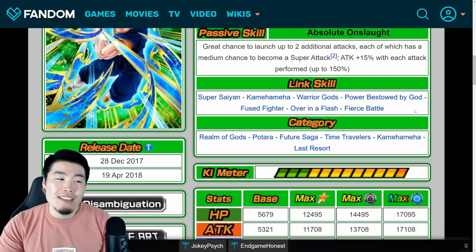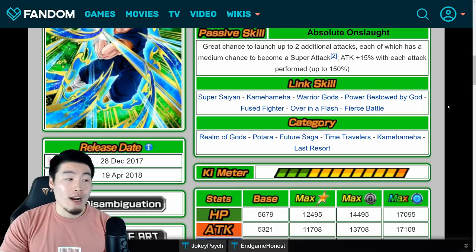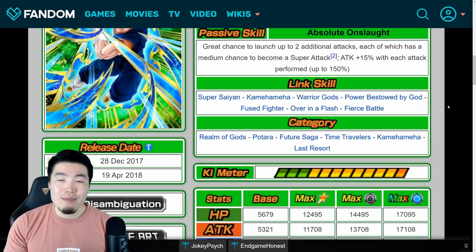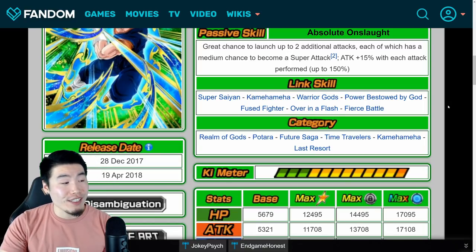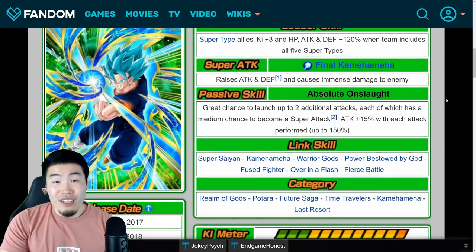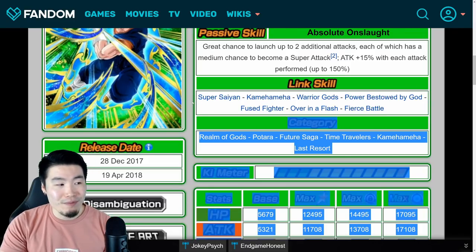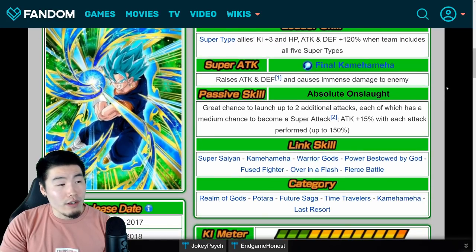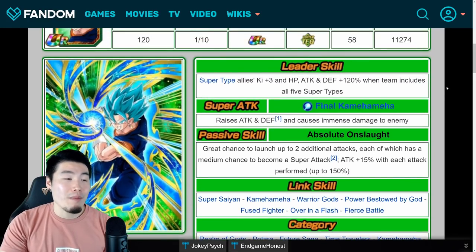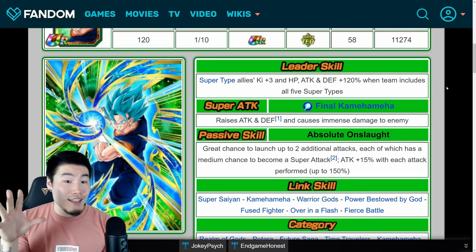Aside from that, his link set is good, but he's missing Prepare for Battle, which means as far as a linking partner goes, there are going to be some issues on some of his teams. For that reason, I actually bring the STR LR Vegito Blue more often than the Tech Vegito Blue because of links — that's actually a deal breaker for me. A lot of times when I don't have a unit to link well with him on that team, I most likely won't bring him. So that is one other flaw. But from a pure offensive damage output perspective, this dude is still insane.